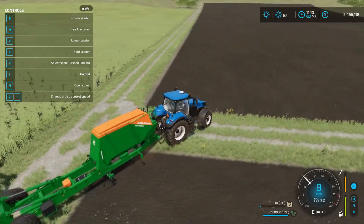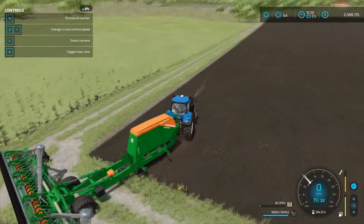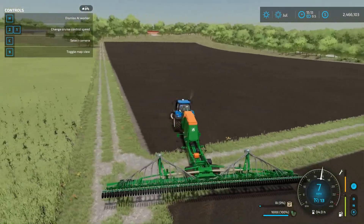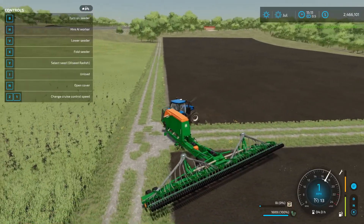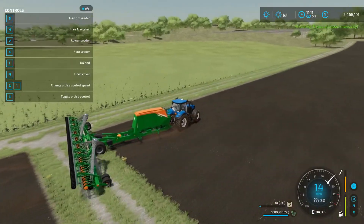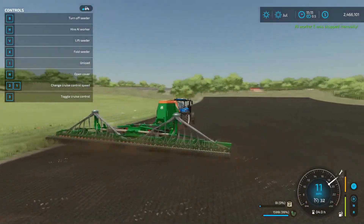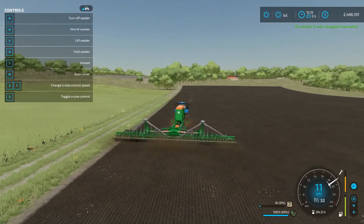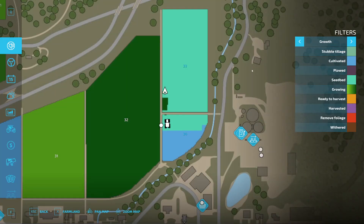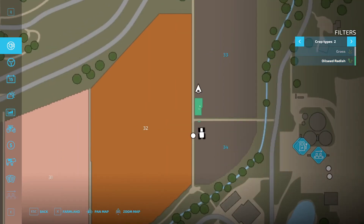It's already cultivated so I'm ready to plant. We'll go ahead and just do a small line of oilseed radish here. You can see it planting right there, so we'll just make a little line there and that should be good for the video. Then if we look at our growth, we'll see oilseed radish is this greenish color and we have it there.